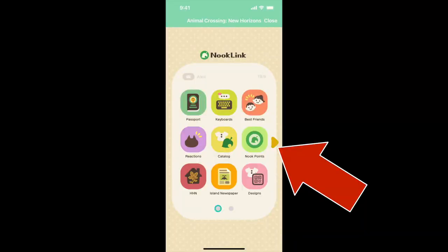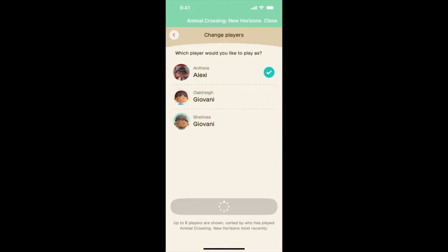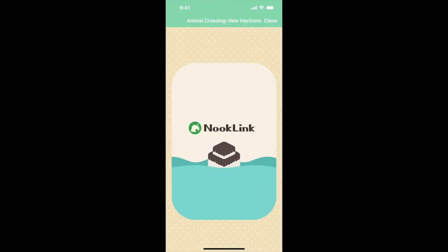If you've got more than one Switch to play this game, don't worry — it's more common than you think. Just do the same thing as the first user to enable it, then navigate to the second screen in the settings to reveal the Change Players option.